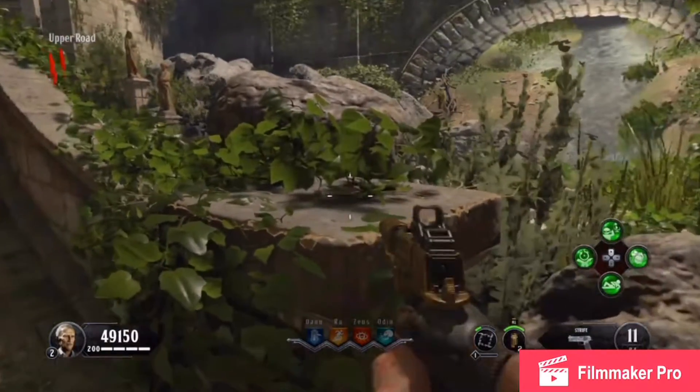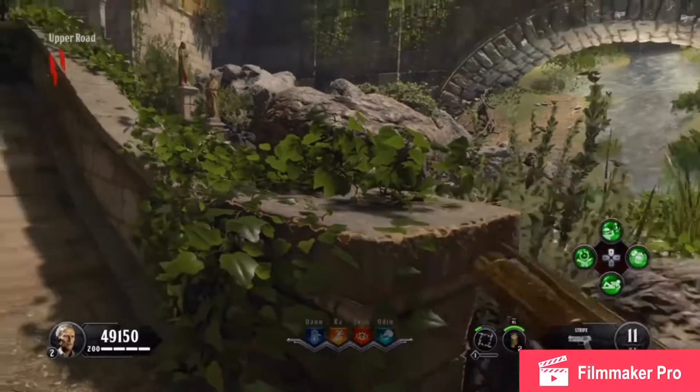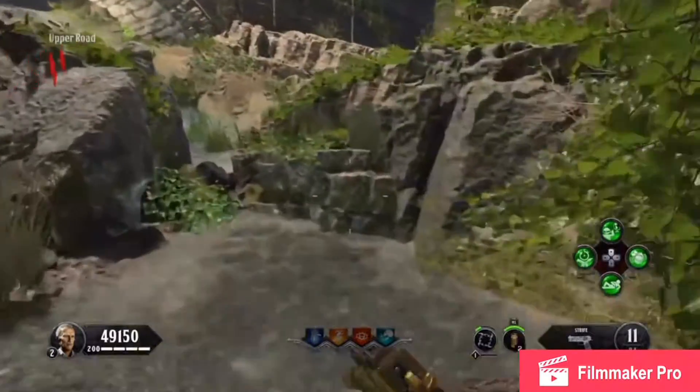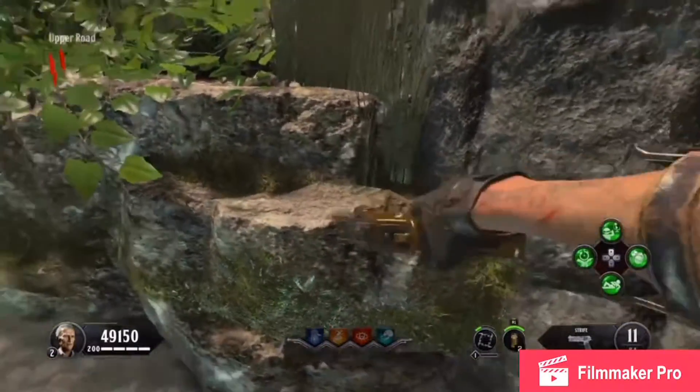The first shield piece could possibly be on this slide that I'm looking at on my screen right here. If we head down the little slope down into the creek and make a right turn and we look at this rock right here, there could be a shield piece right here.